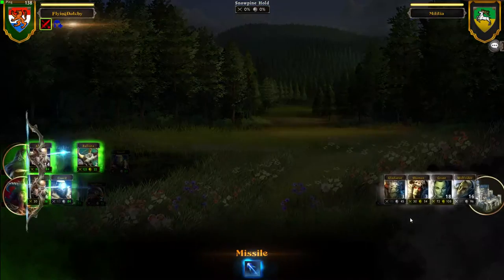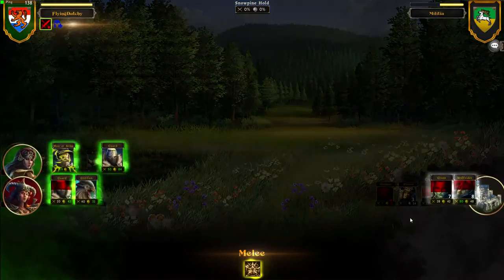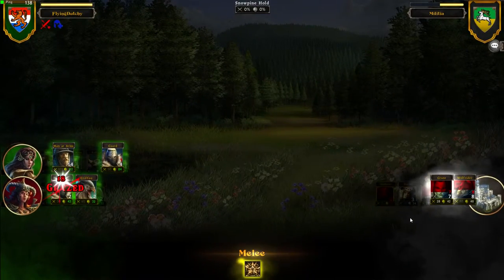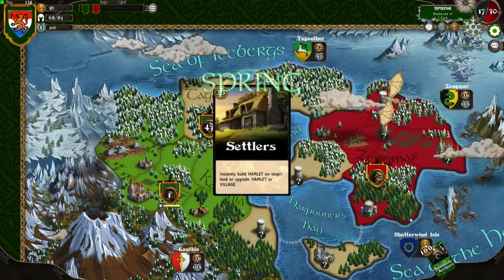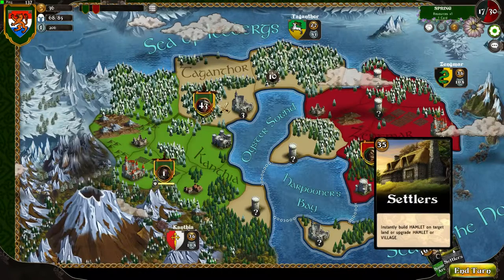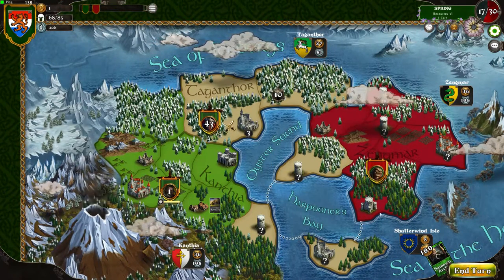Let's see how this goes. Barrage — and again. Two guards are dead. Yeah, we lost another guard but that's fine. We still have guards in both of our armies, so it was a good battle. The Settlers card says: instantly build a Hamlet on target land or upgrade Hamlet to village. I'm going to upgrade my Hamlet here. We have no gold, so the only thing we can do is end turn.